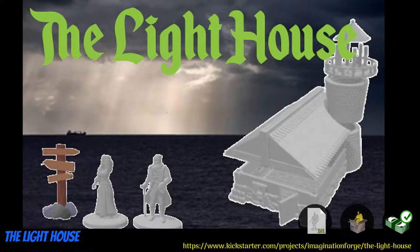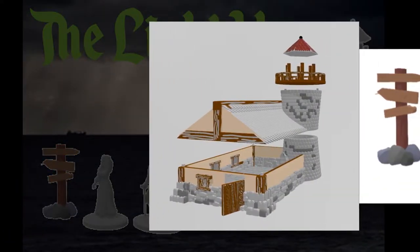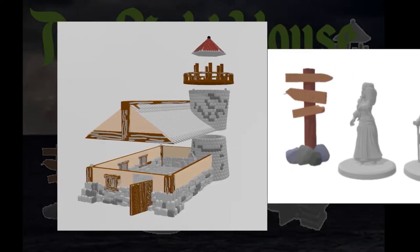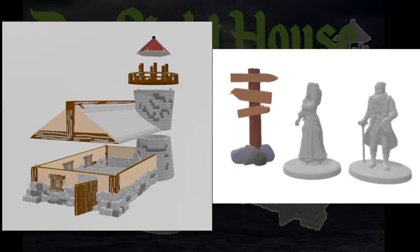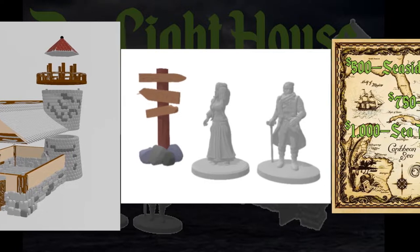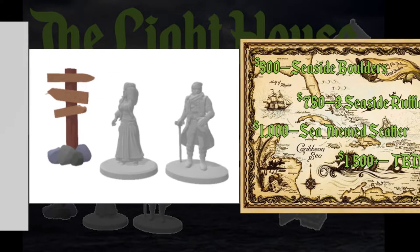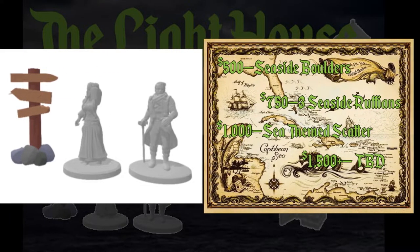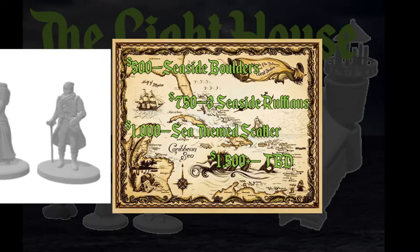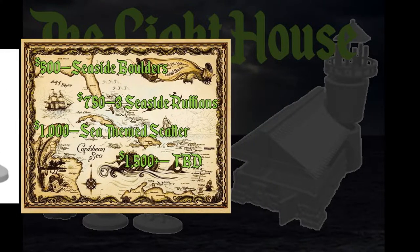The Lighthouse: Digital Building and Minis by Imagination Forge Games of the United States, their 2nd Kickstarter campaign. This set includes a multi-part lighthouse building and 2 caretakers, as well as a bit of scatter terrain. Stretch goals promise more scatter terrain and seaside ruffians. You can get the lighthouse, the minis, both together, and there are also commercial licenses available, as well as a limited number of pre-printed sets for the United States only. This campaign ends on April 20th, with rewards expected by May.